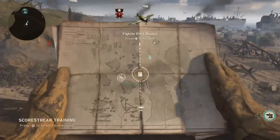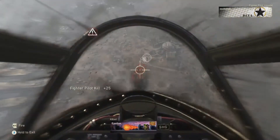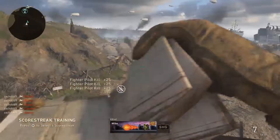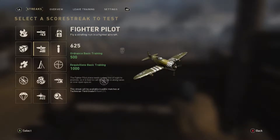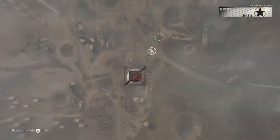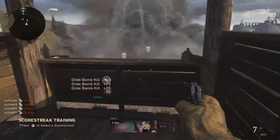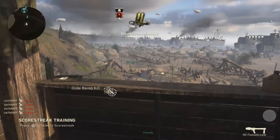I gotta try that again, because you gotta get everyone on the map or else it doesn't count. Look at that — that's what I'm talking about! No rookie today. Super kill! So let's get that glide bomber. This sets you rather hard to control. After you first throw it, you really gotta get into it. I just barely found the spot to get all four, so I was pretty excited.